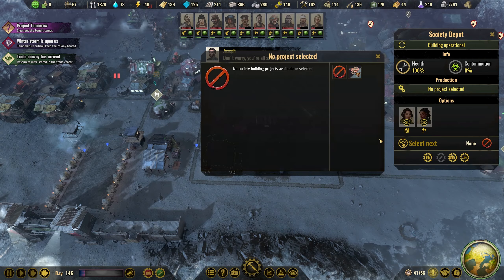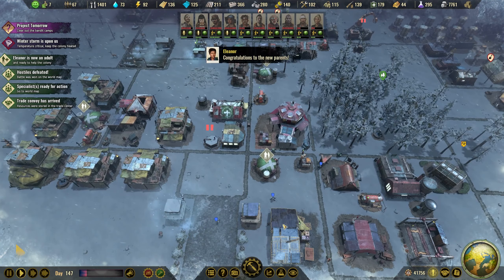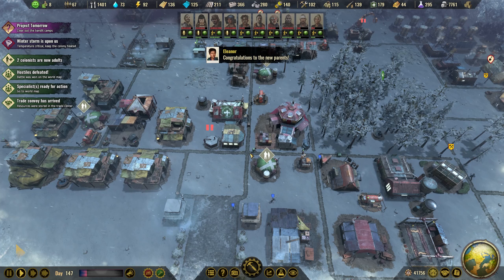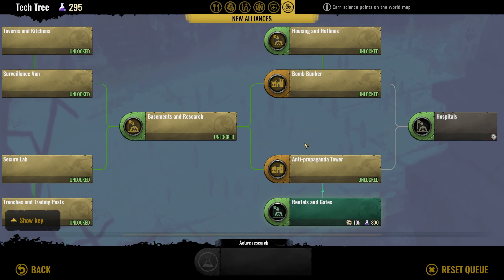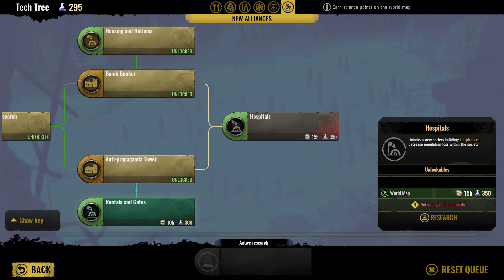Do we have any quests? We do. Let's build taverns. We have the rental gates and then hospitals. Let's do those.